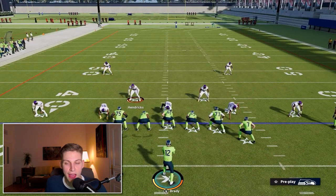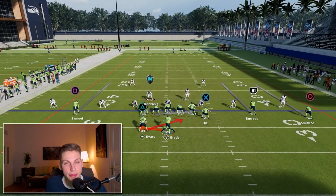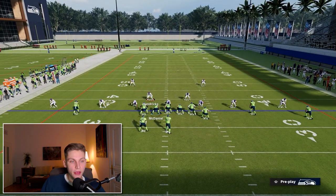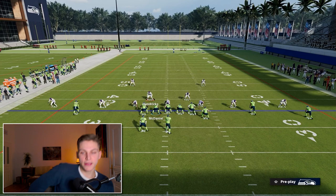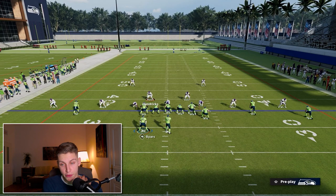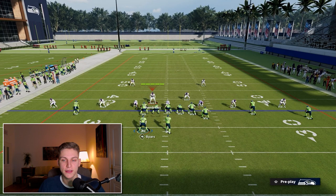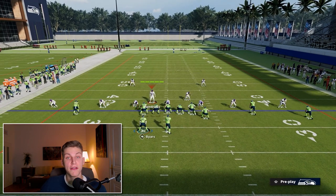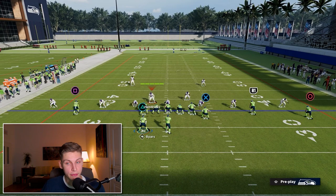Let's look at how halfback base actually works. You see there's a pulling guard — McDaniel right here. Once the ball is snapped, he's going to reach around to lead block for the running back. This is a weakness because it opens up a gap, and that is exactly what we're going to attack. So I'm going to move my Sky Hendricks in a step, then press X and flick the right stick up so we are in man conversion.